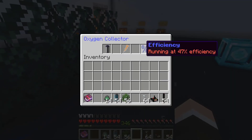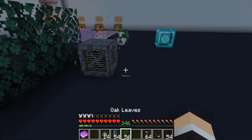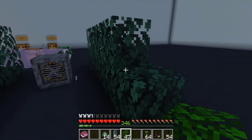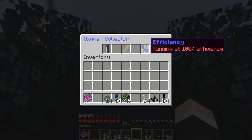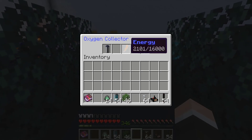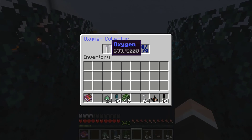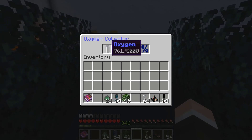If we look in here, the efficiency it's running at is 47%. We place some more leaves right here, and looking back in it, it's actually running at 100% efficiency. The amount of leaves surrounding it affects the efficiency. The energy is still going up with our nuclear reactor plugged in, and the oxygen is just flying up there.